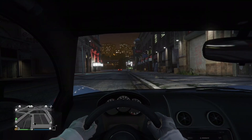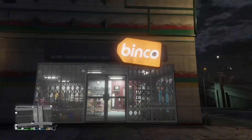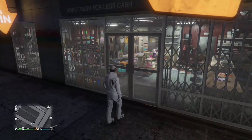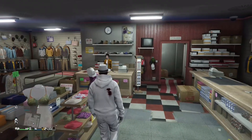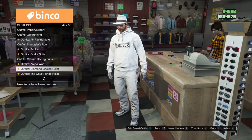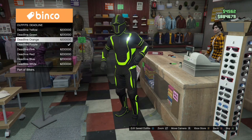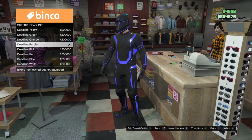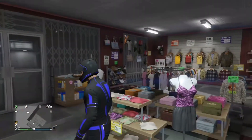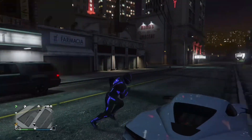To start off with this glitch, all you gotta do is pull up to a random clothing store — the one I'm at is called the Binkle Store, but it doesn't really matter. You can also go to a gun store. You need to equip the deadline outfit, which is basically a whole suit you can put on your character and choose the color. Just walk up to the cashier and go to the deadline outfits. They usually cost around two hundred thousand dollars, so make sure you have some money. You can equip any deadline outfit — it doesn't really matter which one.